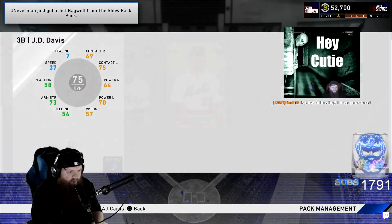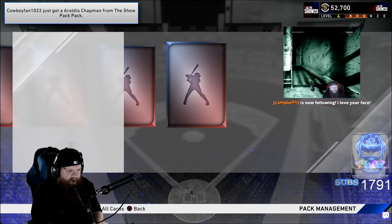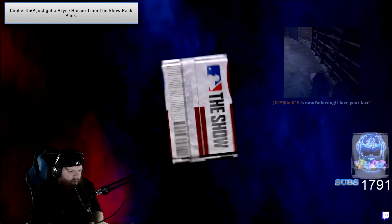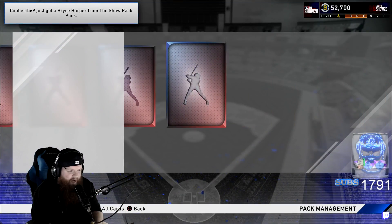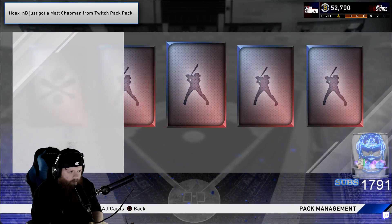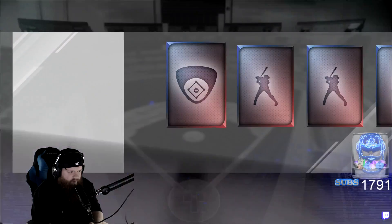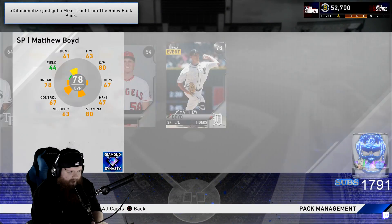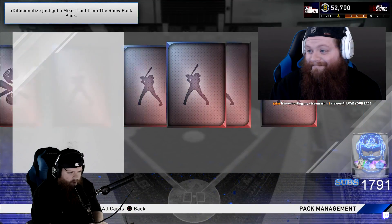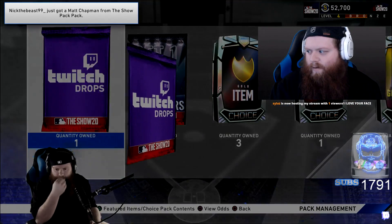You just got a cover athlete — yo, atta boy! There's a silver — the Twitch packs actually seem nicer than normal packs. These Twitch drops feel kind of juiced — like I feel every one besides this one has been at least a silver. I need a diamond though — that would be dope. Got another Paul DeJong. Nothing here — maybe I spoke too soon. Silver — Matthew Boyd, which is the face of the franchise of the Tigers. That's a solid pick. Nothing here.